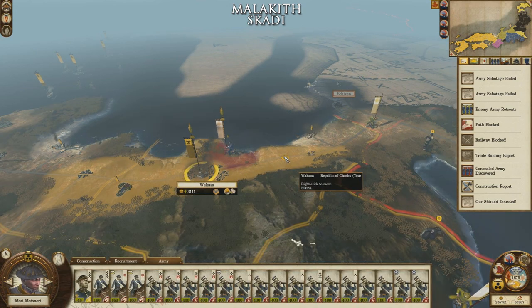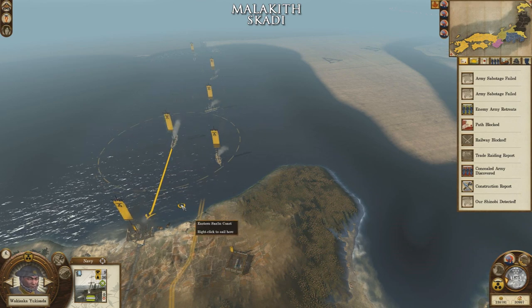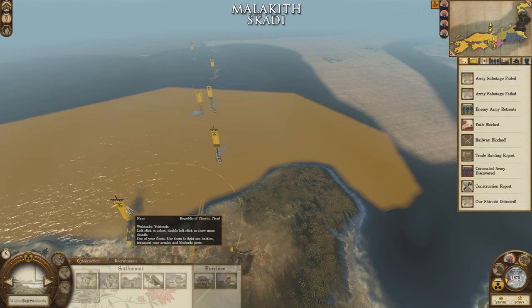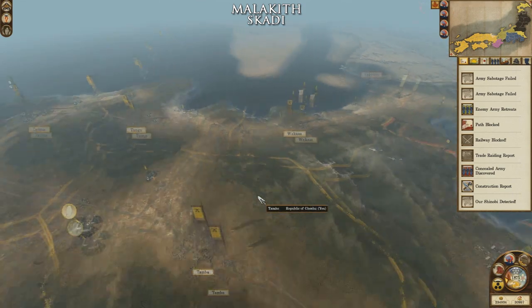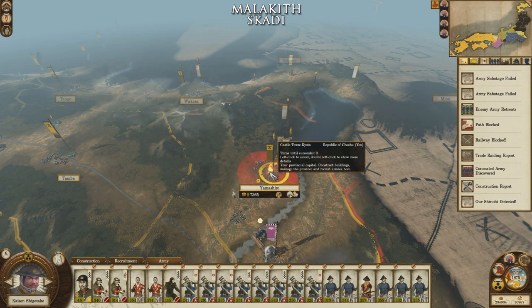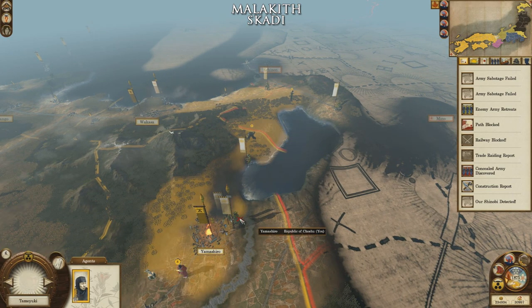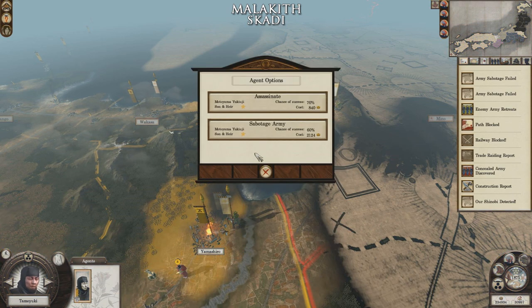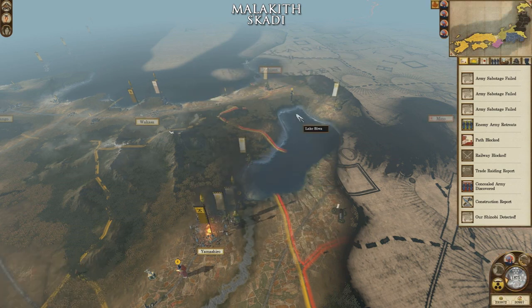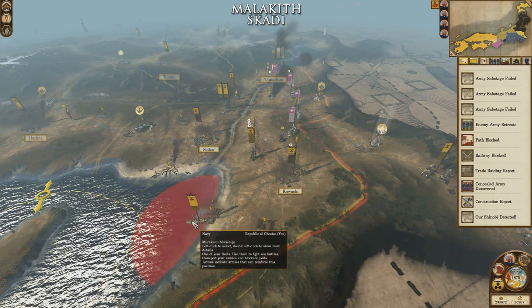That's a peasant army which I could quite happily sally out and destroy. Let's deal with the navy first — these two are repaired so they can rejoin the fleet. So these guys are going to be the relief force. They can hold out for three more turns so they should show up, but they are taking casualties each turn they're sieged. Can I sabotage that army? No — apparently it is not shinobi day today.